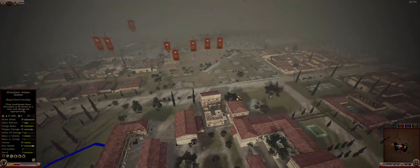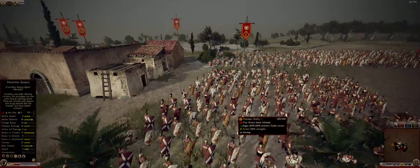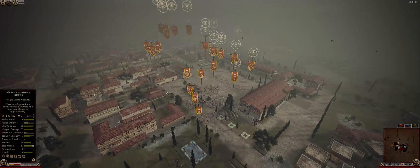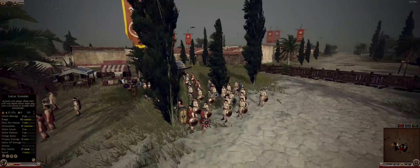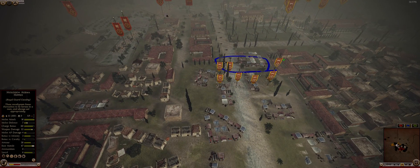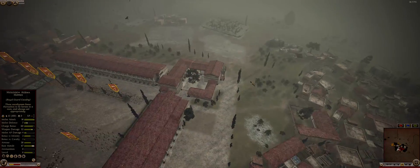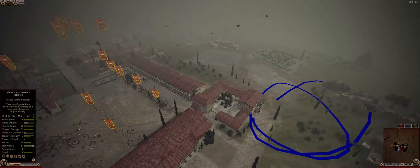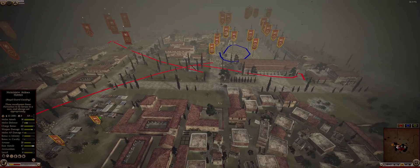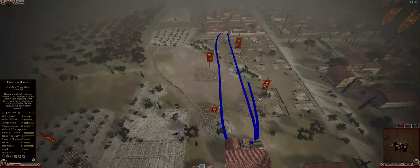If they cross this point, I'm dead basically — same from that section. That's why I love this city; it's very nice to defend. It doesn't have walls, which is a shame — walls would help a lot. But even with just one army and a small garrison, I could place traps and troops here to prevent them from taking position. I could send one or two units here to make envelopment difficult, with a few units in reserve in case any points collapse.